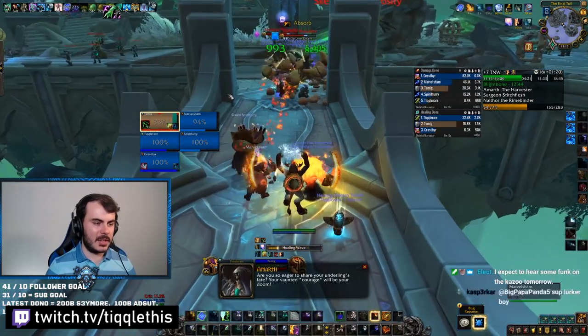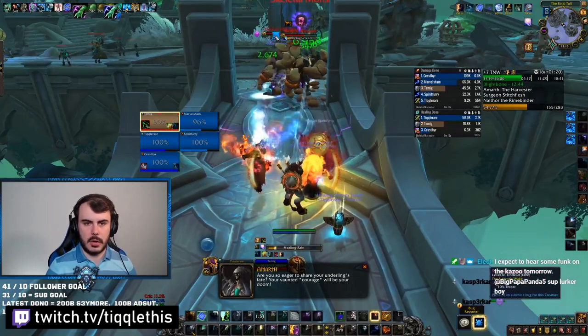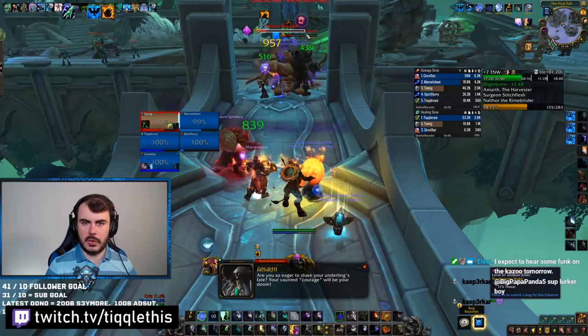The next trash to look out for are these guys. You wanna make sure that they don't get off Rasping Scream. This will fear your group, so just get your interrupt finger ready, because it's a pretty quick cast.